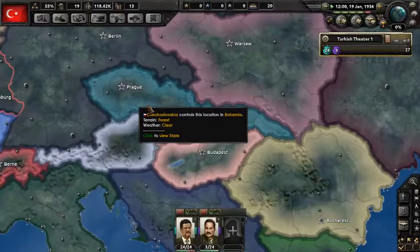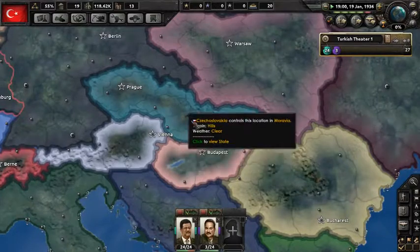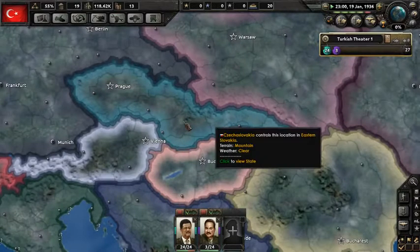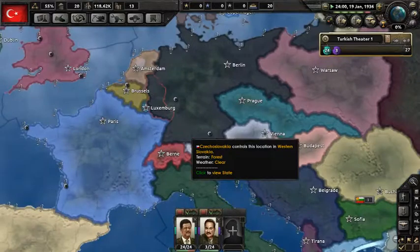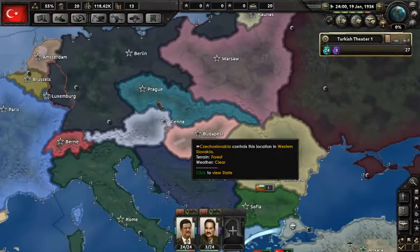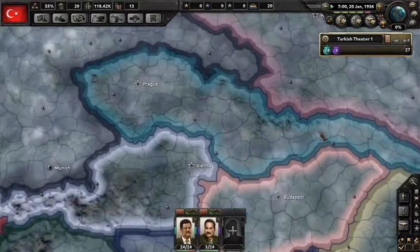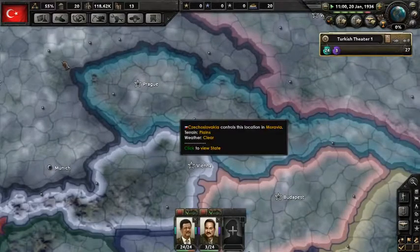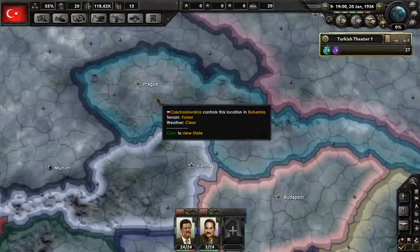I feel bad for Czechoslovakia — they always get eaten up, every single game. I haven't seen Czechoslovakia ever survive, which is weird. Because they're a pretty strong country — their army is pretty decent. The few times I've had to actually go to war with the Czech Republic, it's not that their army is weak, it's just that their country is easy to invade. Look how thin it is — some of these parts are only two provinces wide, so easy to surround them. But the soldiers when you run up on them, it's not that easy. They're pretty good, pretty modernized, and they usually start democratic.